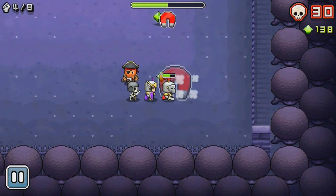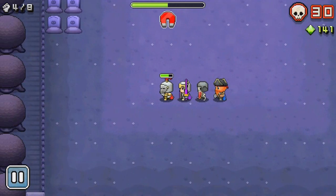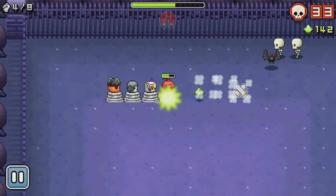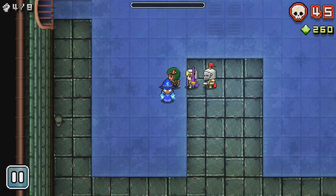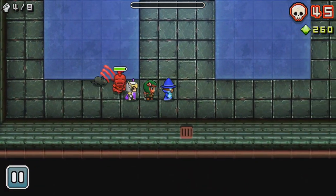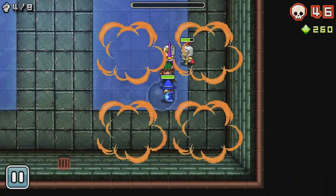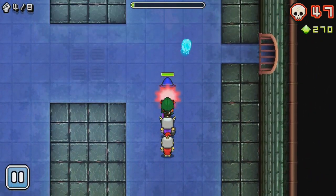Once unlocked, characters will pop up throughout the levels at random — you don't get to choose in which order they appear. You can, however, select which character you'd like to lead your team. This choice can change gameplay in a number of ways: do you lead with a ranged character to pick off enemies from a distance, or do you start with a heavily armored melee character? The choice is entirely up to you.